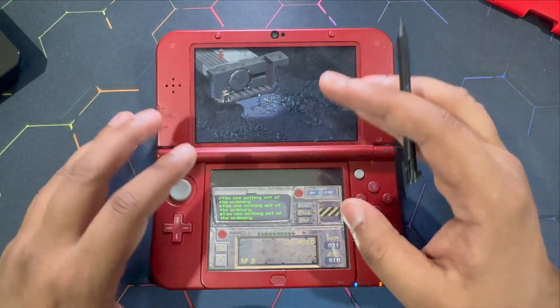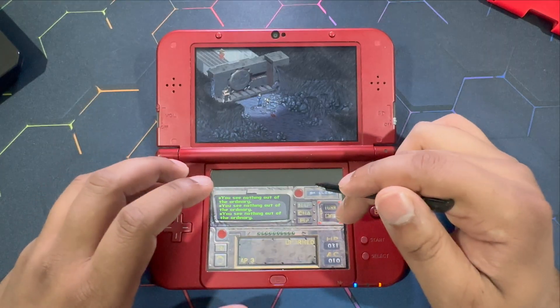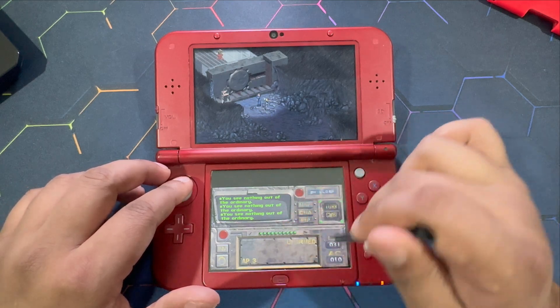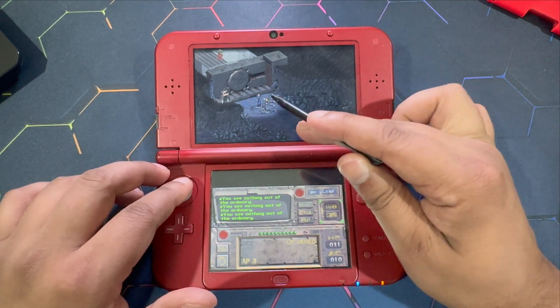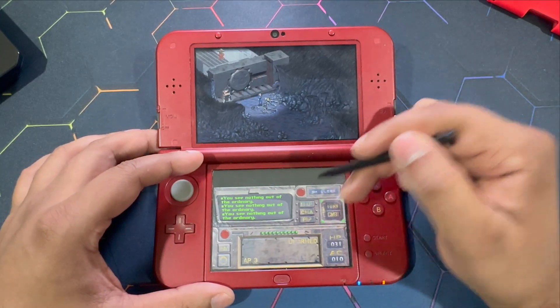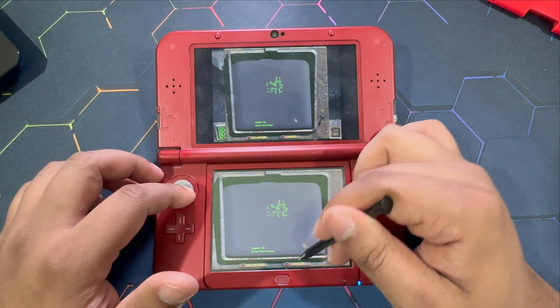I personally think that this port is well suited for the 3DS, even more than the PlayStation Vita, because of the extra screen that gives us more room to explore the Pip-Boy simultaneously while we are in-game. So this is actually a very nice feature. It takes a little bit of getting used to when it comes to navigation, like using the pointer.